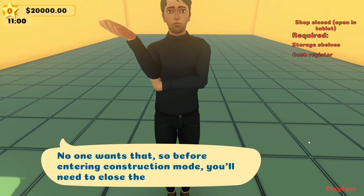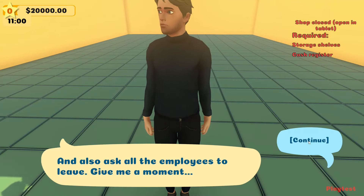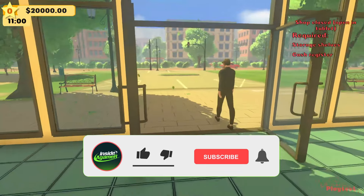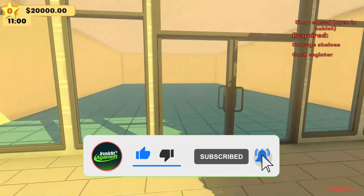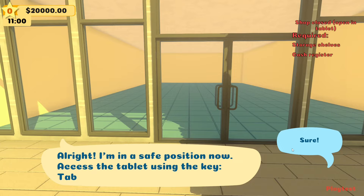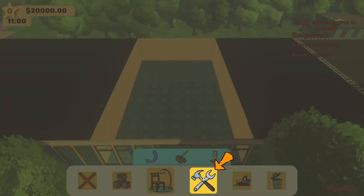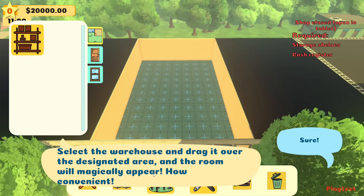Before entering construction mode, you need to close the shop and ask all employees to leave. We don't really have any employees yet. You access the tablet using the Tab key, then go to build mode, select the warehouse, and drag it over the designated area and the room will magically appear.